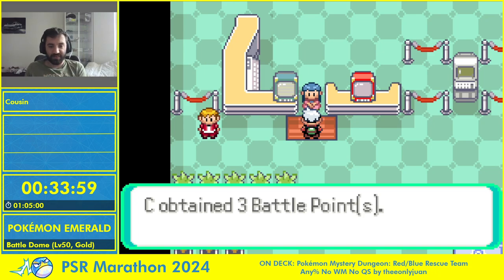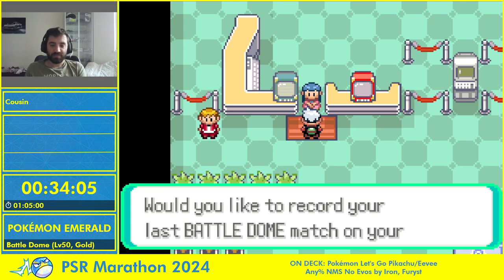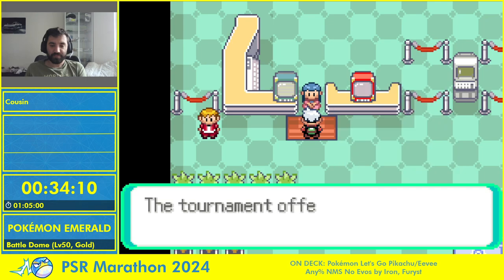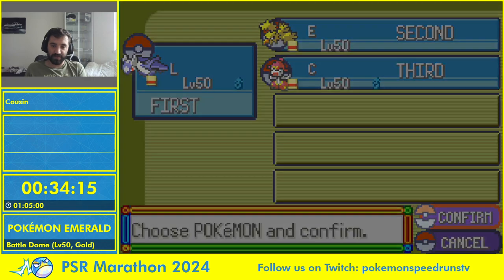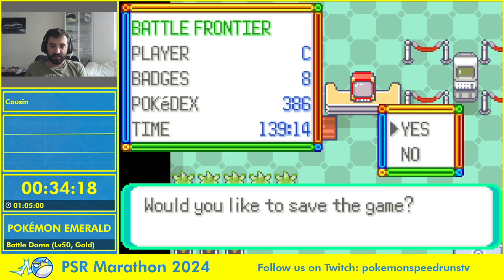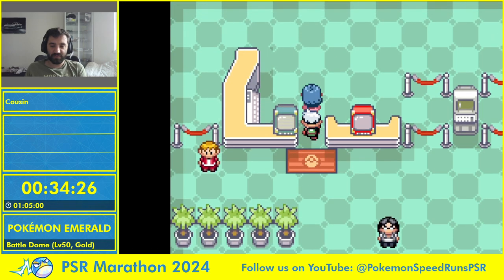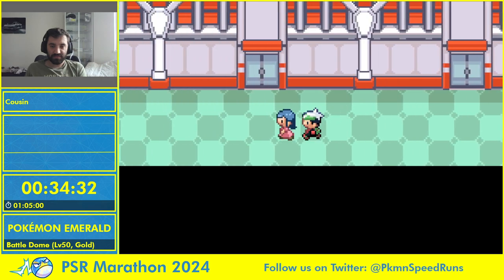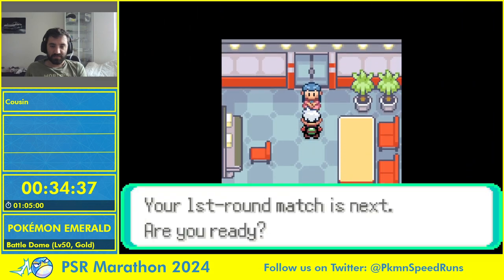For round six we get three battle points, which is nothing. In modern games you beat a Gym Leader and get ten thousand battle points — the Gen 3 Battle Frontier just didn't pay well back then.